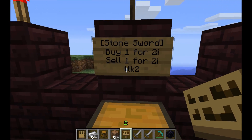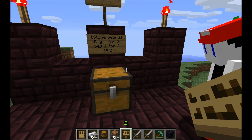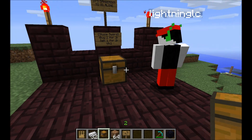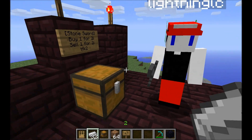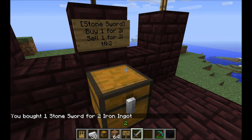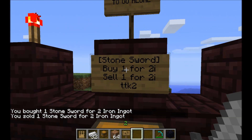If you make a sign and it doesn't say your name on the bottom, then you messed up somewhere and you want to try again. You need to stock up your shop with the item in question and a little bit of iron. Now people like Lightning can walk up and right-click on the sign and buy a sword — just walk up, right-click with the currency in hand, and you get your sword. Then you can walk up and right-click with your sword in hand to sell it.